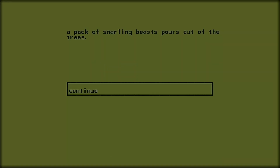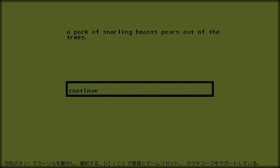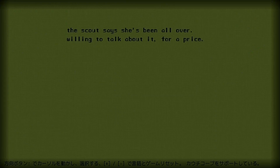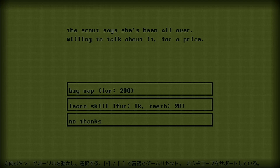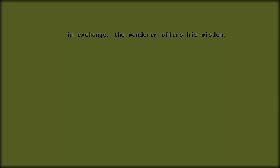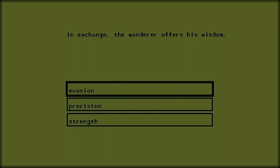The game also features events which occur at random, which include wild beasts who assault your settlement killing villagers, risky investment opportunities with strangers who may or may not return with your profit, and old wanderers who, should you choose to offer them lodging for the night, grant you passive perks that increase your attack and defence.